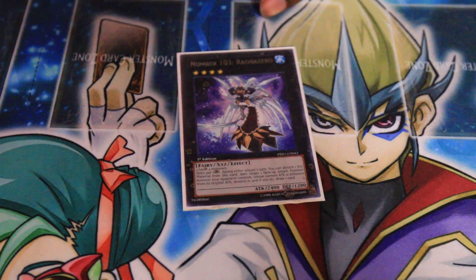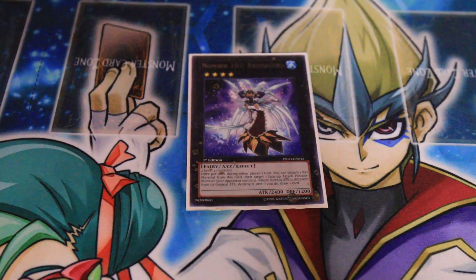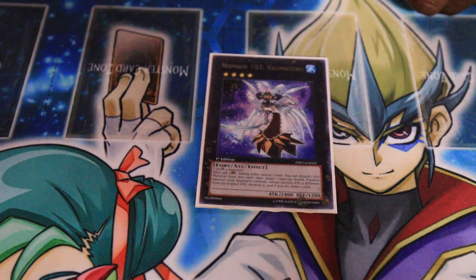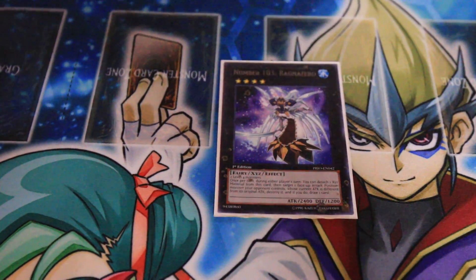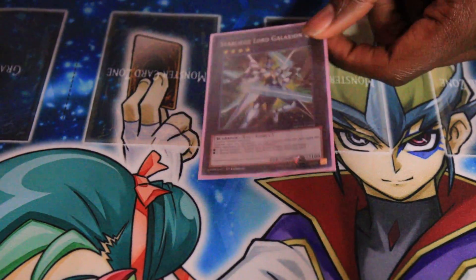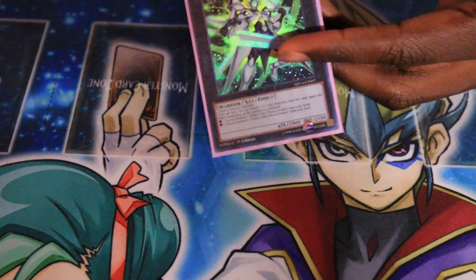I run Number 103, Ragnazero. She's pretty good against matchups like Fire Fist, I believe. Also against Yosenju because they run Fire Formation Tenki. I'm not going to just bring it out against Yosenju — that's not the best idea — but it can help me in the back row. Next, we have Starliege War Galaxian — it's a standard card. It brings out Galaxy-Eyes Photon Dragon from hand or deck, but it takes two Photon cards to make. He's just in here just in case.